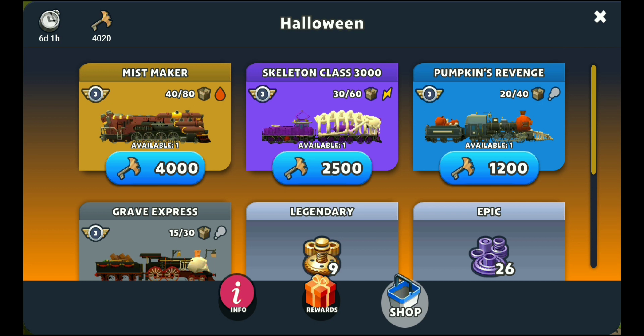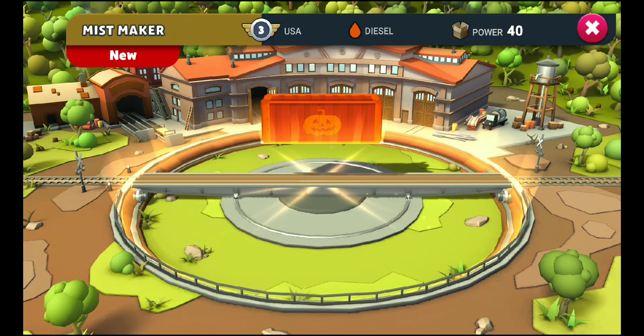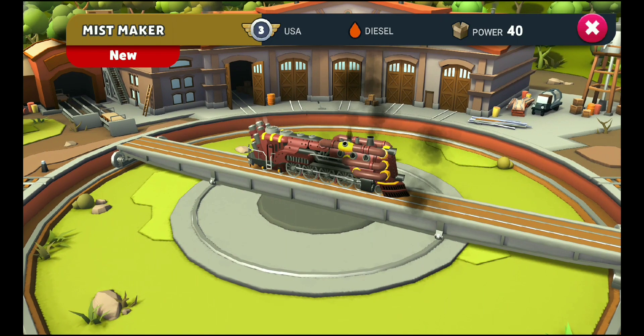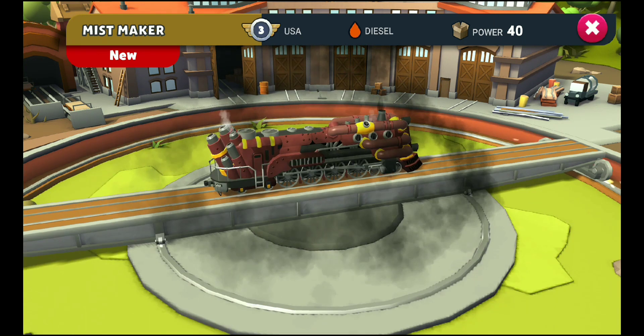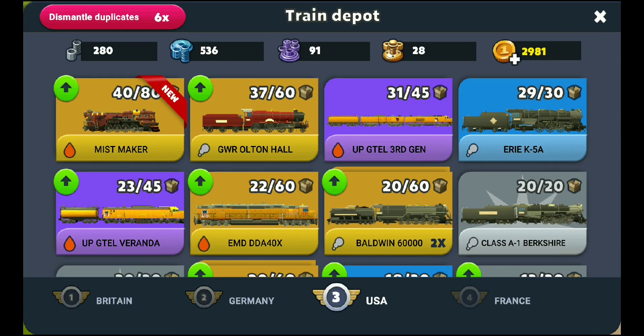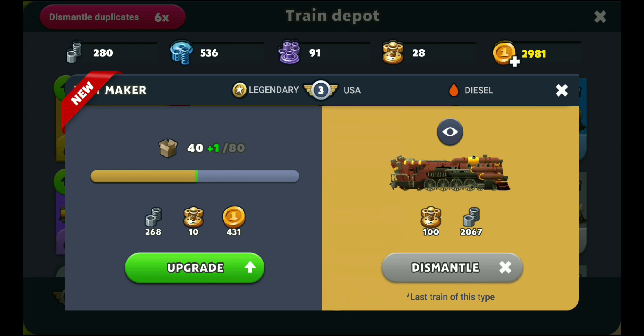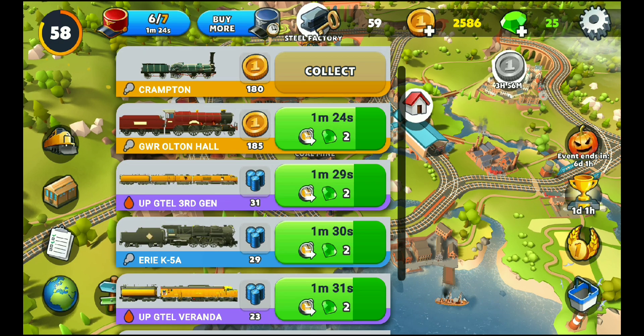Let's do it — one, two, three — yes! Oh, look at that beauty! Now it's mine. Let's see, I want to ride this one. Let's do some upgrades. It's possible to upgrade — okay, let's upgrade this one. No more upgrades possible. Okay, no problem, let's collect and start that train.